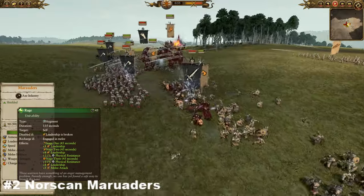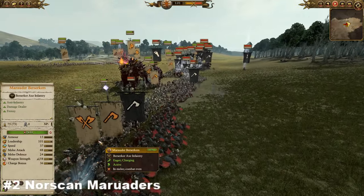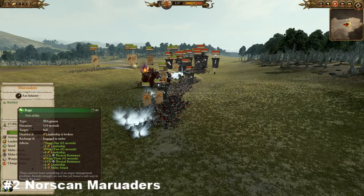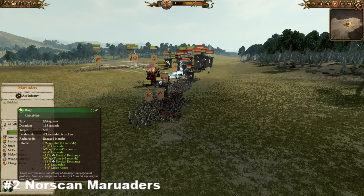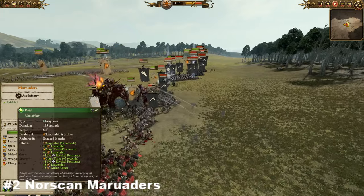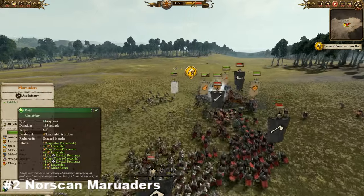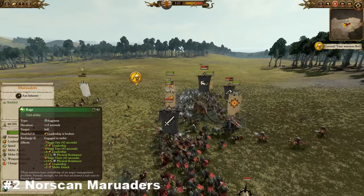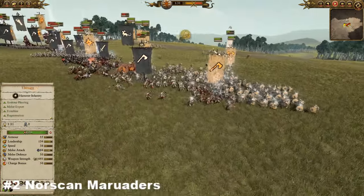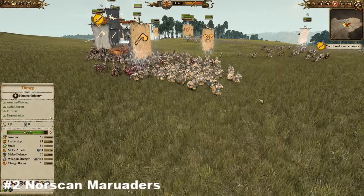The longer these guys remain in combat, the more powerful they get — they get hyped up for battle and raring to go. If they are in combat for 45 seconds they gain plus 8 leadership. If they stay for another 45 seconds in stage 2, they gain another plus 8 leadership and 11% physical resistance, which helps out considering their low armor values. Then in stage 3 it goes up to plus 5 melee attack, 8 leadership, and 11% physical resistance. This gives them fantastic staying power in the late game and allows them to overwhelm troops of similar cost and even troops far above them.